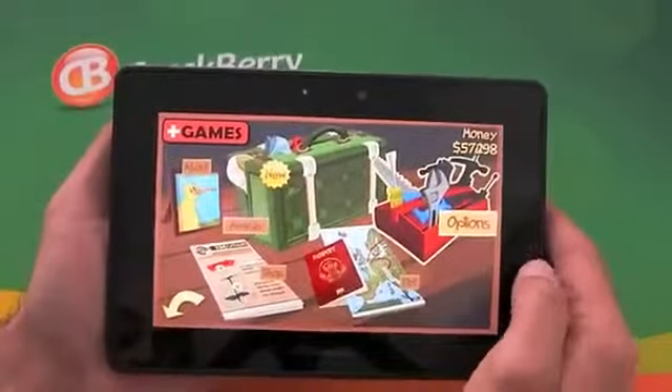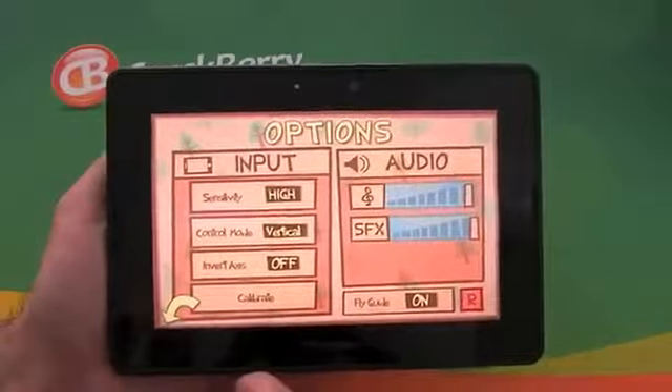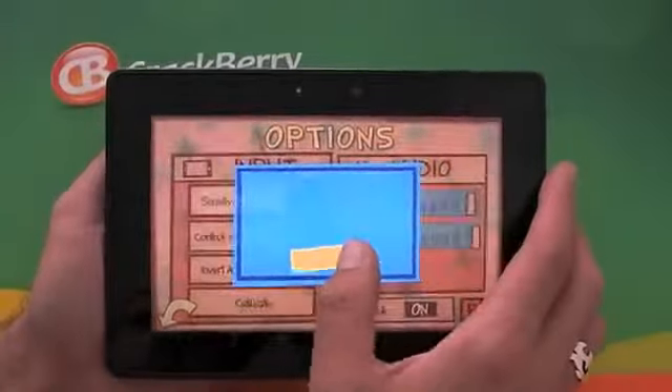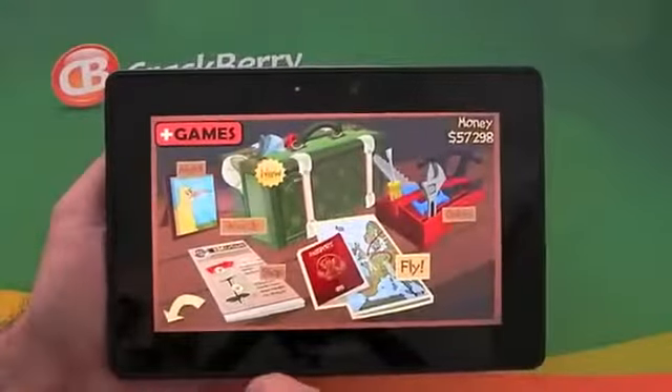There are various options including an options tab where we can tweak the sensitivity, our control, colour, break, and sound effects and music. In fact, let's calibrate it quickly — there we are.